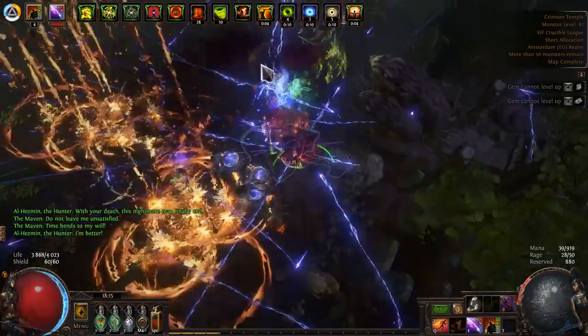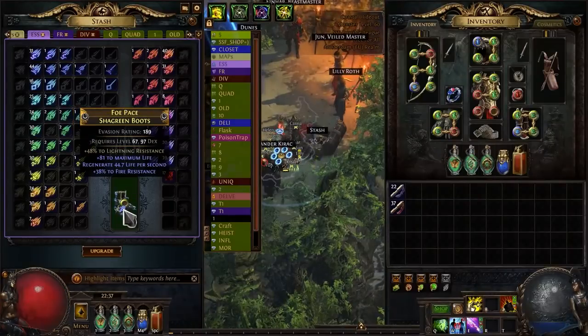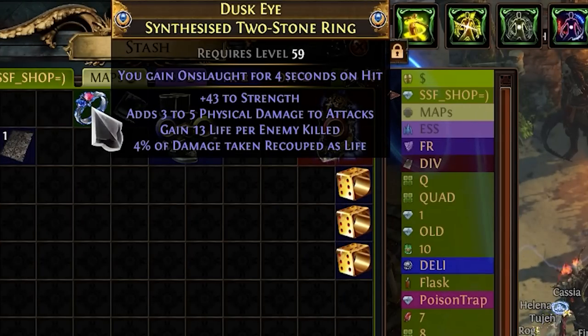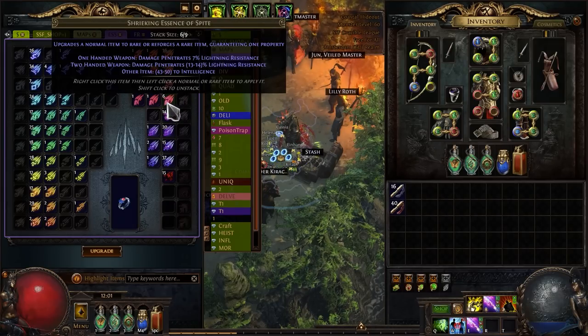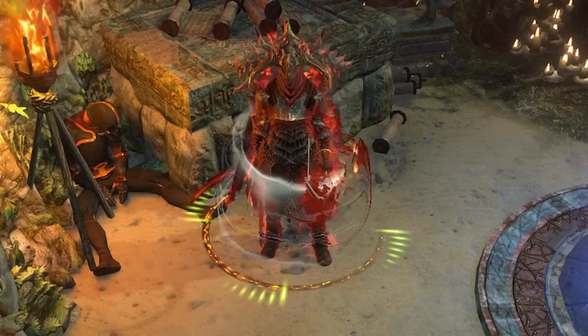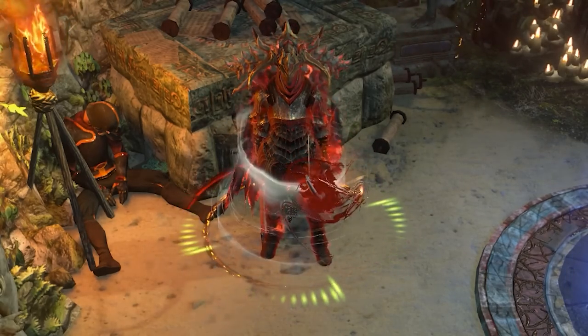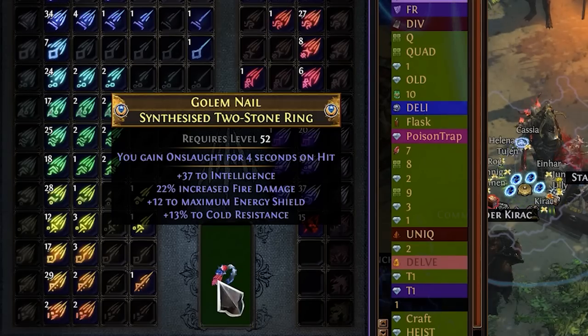Greetings Exiles! Since my last video, I've improved my build a lot — crafting, found some gear, and now let's see what I have. I will start with a ring with Onslaught on hit. At this point it's a nice addition to my build, but first I need to fix it a bit. I need some intelligence because my character is stupid, and it would also be nice to get some resistances, so I'll use the proven method: craft with Essences.